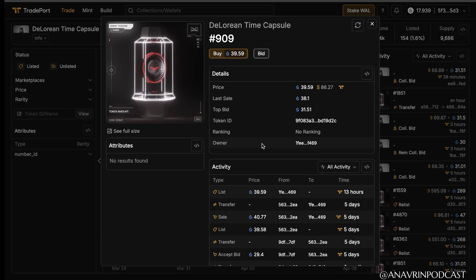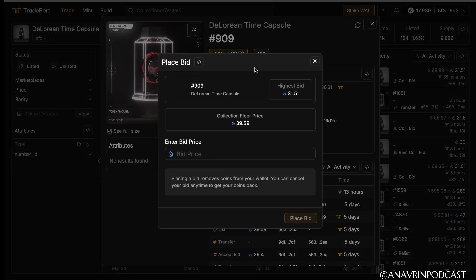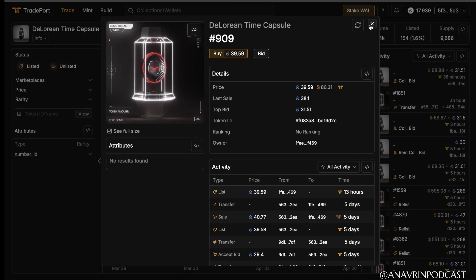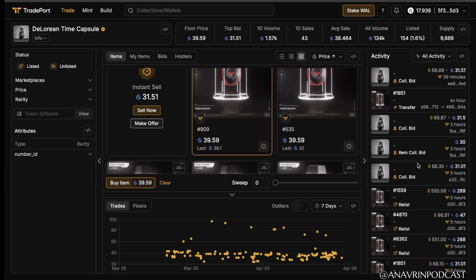To get more information, click the information symbol. This NFT is going for 39 Sui, approximately $86. You can bid whatever you can afford, or just to see if they're willing to accept it. On the right side, you can see the Activity section to keep track of what's going on.